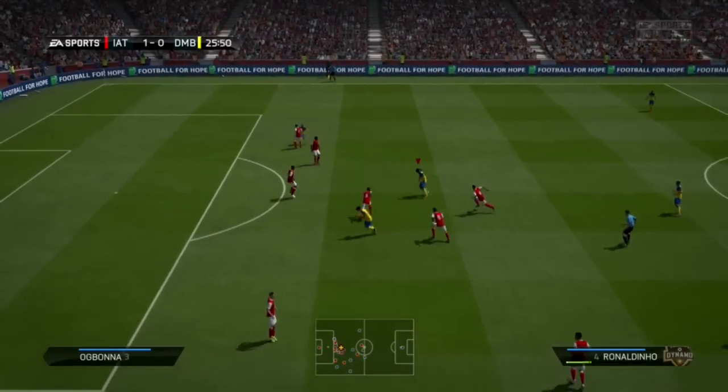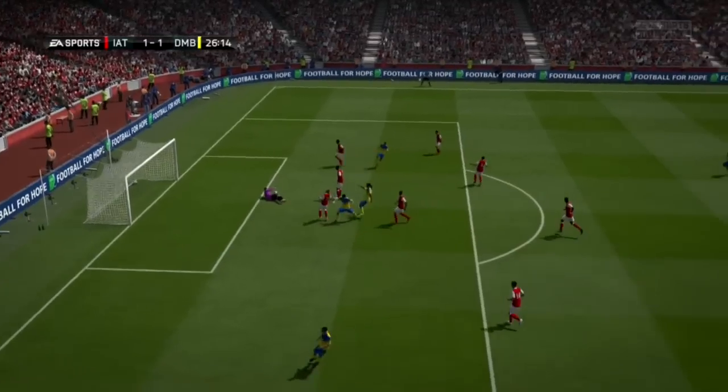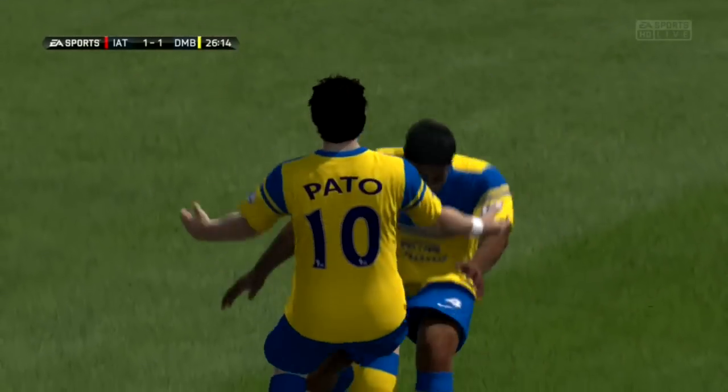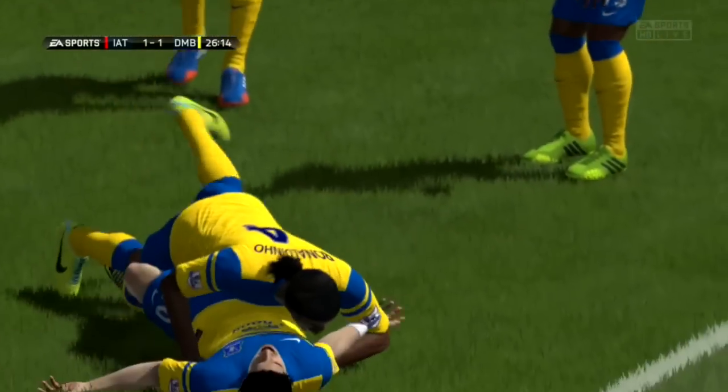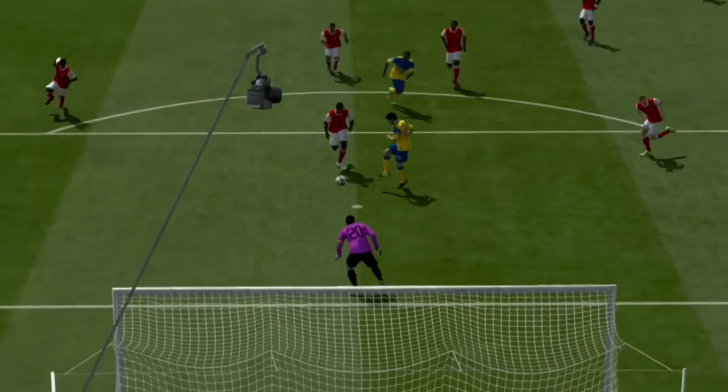As you saw in the first freeze frame, I was using the ball roll to entice my opponent to attack me. I needed him to be aggressive, needed him to get off his butt and play some defense. And right when he stepped forward, we did a little 1-2 and got a great finish there by Pato — the keeper never had a chance.